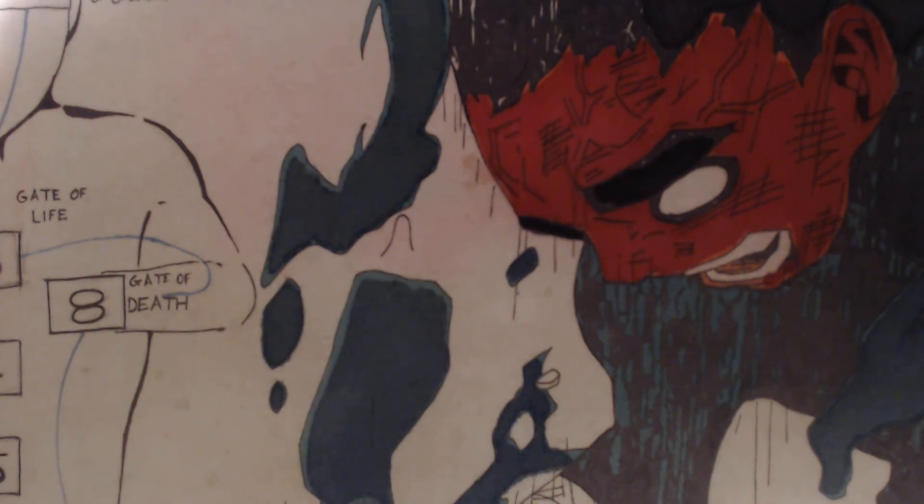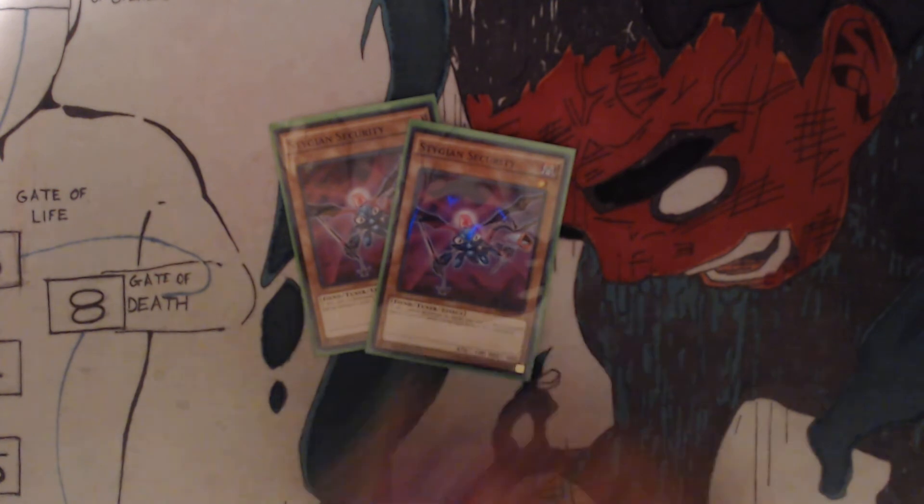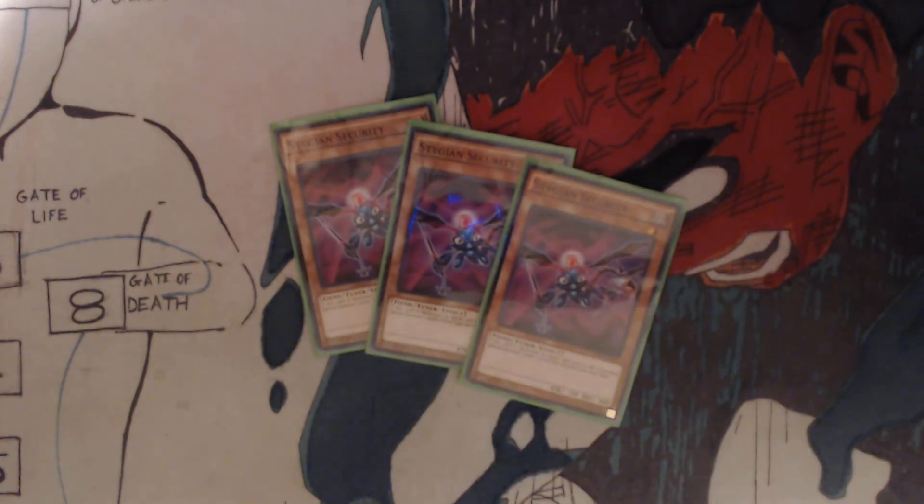You got three Stygian Sirens. If this card is destroyed by battle and sent to the graveyard, special summon one level one Fiend-type monster from your deck. This is a quick and easy way to get your Goblin Kings out, and you can also combo this with Inferno Reckless Summon to get all three out at the same time.